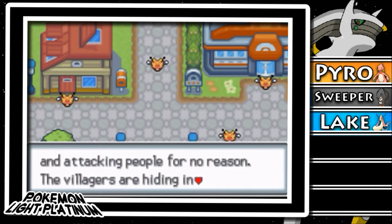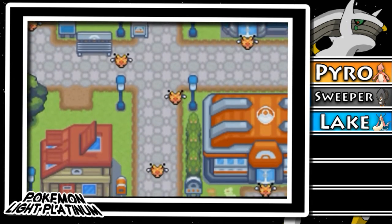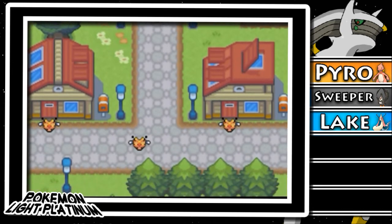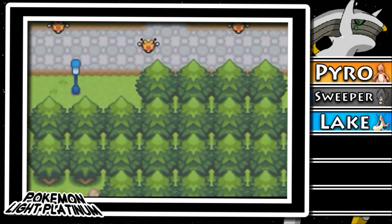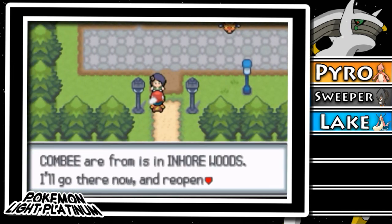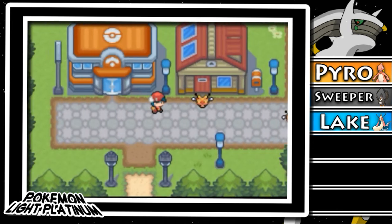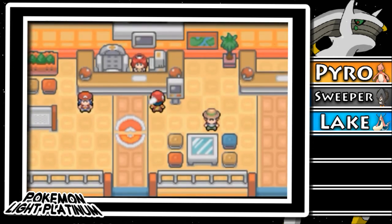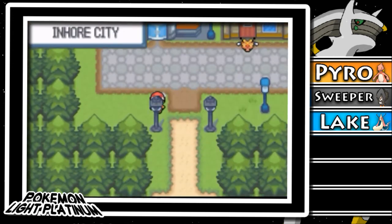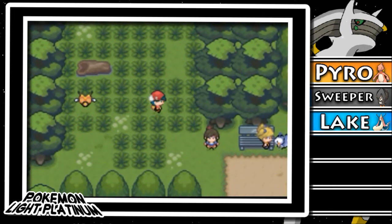'Char, the Combee have invaded Inhor City and practically shut it down — see for yourself.' Oh my gosh, there are so many Combee. I mean, aren't they small Pokemon? How could people be scared? 'They're being vicious and attacking people for no reason. The villagers are hiding in their houses. The Pokemon Gym is in a building — the Gym Leader will reopen it when this matter is resolved.' There's a Pokemon Center over here. Totodile and Growlithe are in the PC as extras since I have Charmander and the others.